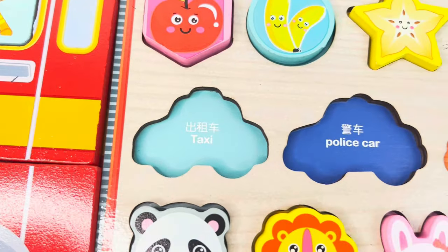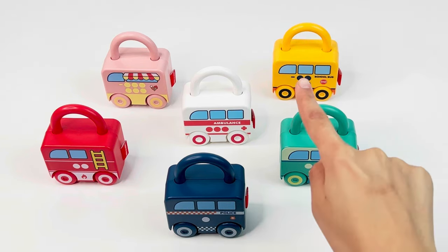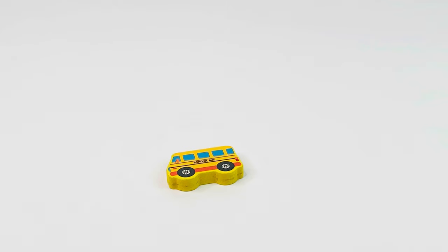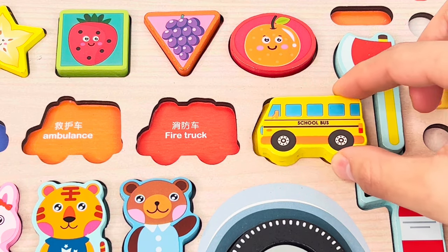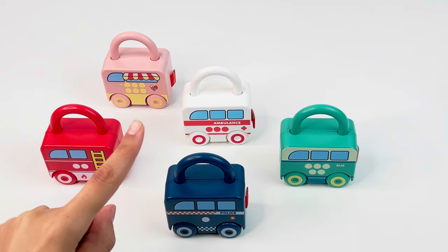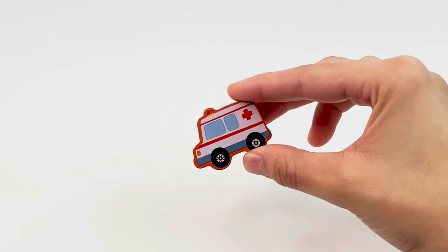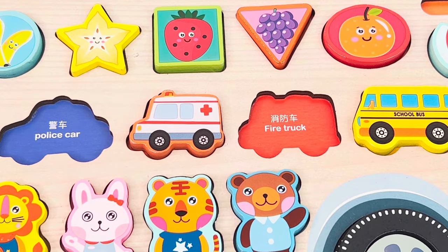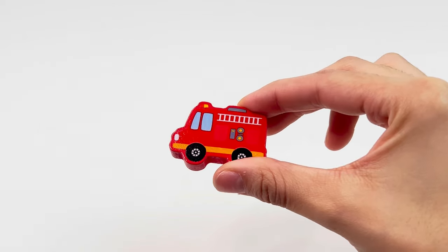Now we have to fill the vehicles puzzles. Here there are some vehicles lockers. Let's take this one — oh look, it's a school bus! Let's put it in. Next we're going to take the white one — oh, it's an ambulance, another puzzle piece! Let's take now the red one, and it's a fire truck. Perfect!